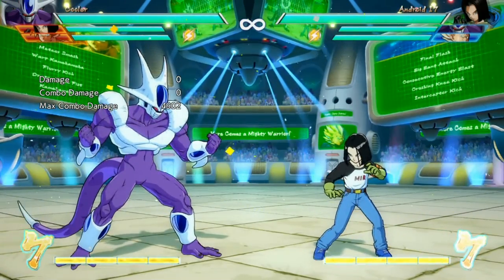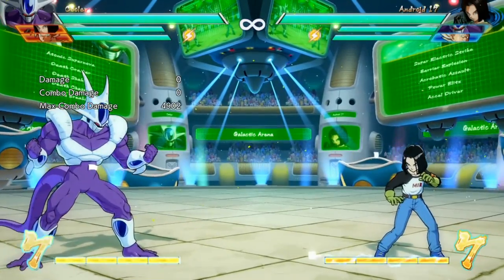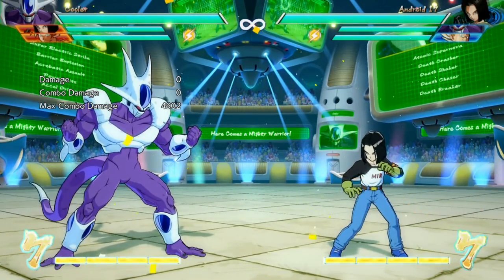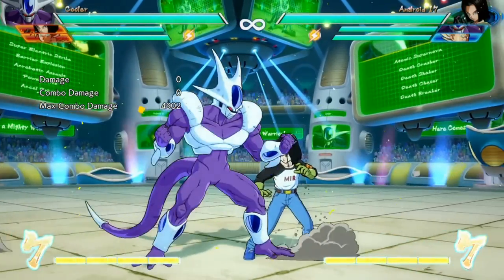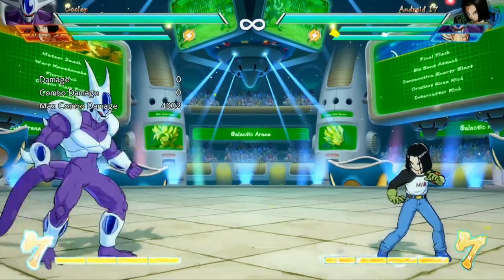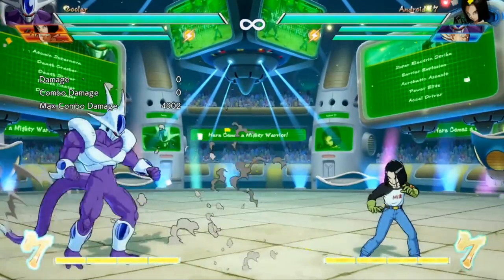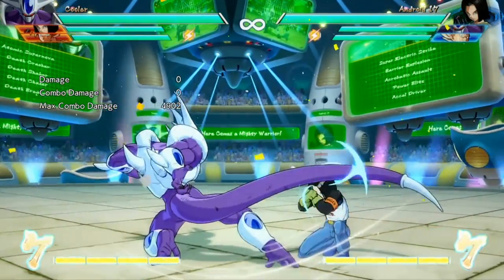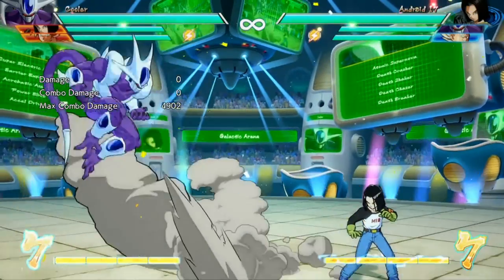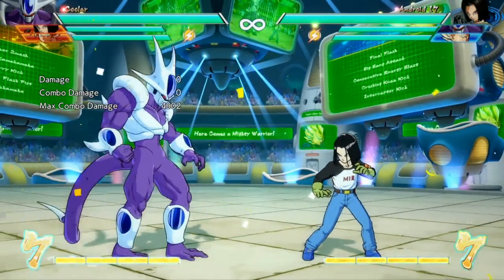What's up guys? I'm continuing my looks at the two new DLC characters for Dragon Ball FighterZ. Yesterday we talked about Android 17 - make sure to check that video out if you haven't. Today we're talking about Cooler. So far I have found Cooler to be a very entertaining character to play. He's fairly simple, not a really tricky, crazy mix-up character like Android 17. He's mostly relying on some huge, big normals, some pretty solid damage, and some good utility. Let's talk about a couple of Cooler's command normals.